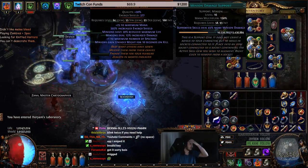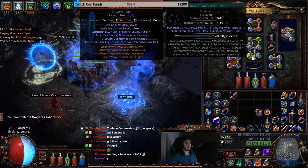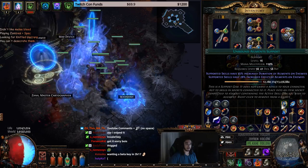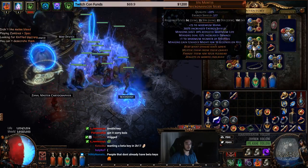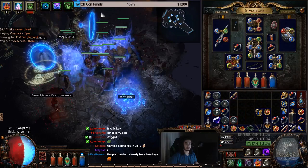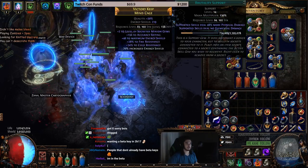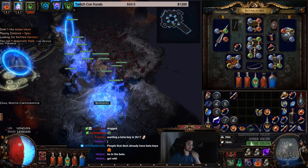The links go as follows: for specters we've got Minion Damage, GMP, Decay, Raise Specter, and Deadly Ailments. The only reason we're using Decay is because it's overpowered — I could put in Unbound Ailments instead. For zombies we're using Minion Damage, Brutality, Melee Physical, and Raise Zombie. I'm also running Clarity and Discipline.